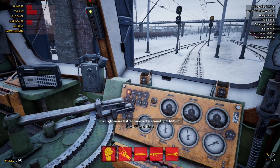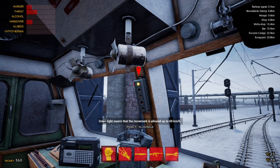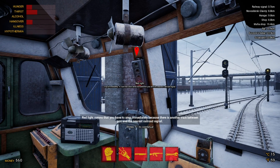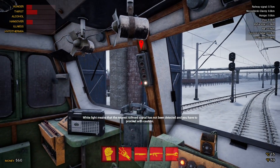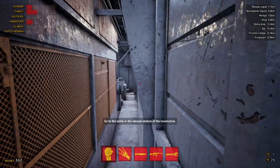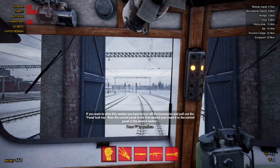A green light means movement is allowed up to 60 kilometers. Yellow means allowed up to 40. Yellow and red means stop before the next railroad signal. Red means stop immediately. This is a bit different to what we're used to on Train Sim World where a red light means stop before the signal — here red means stop instantly. White light means the nearest railroad signal has not been detected, so proceed with caution.